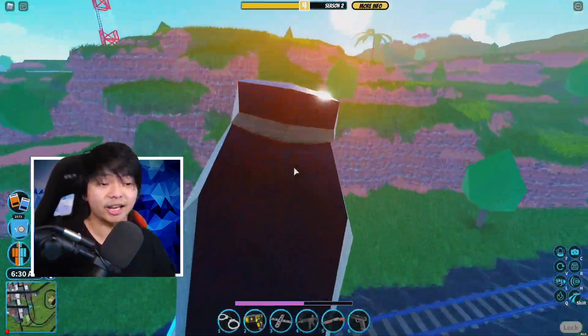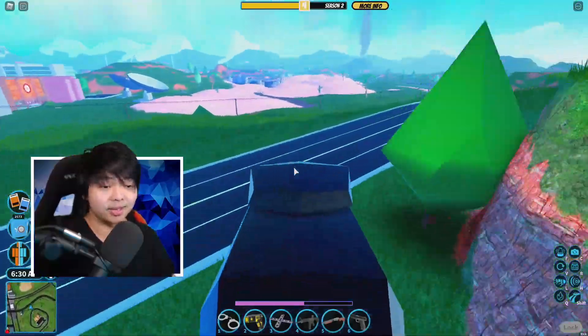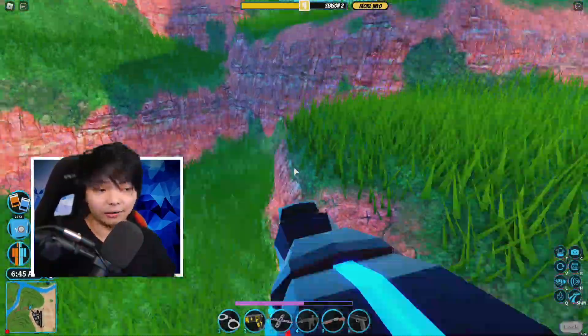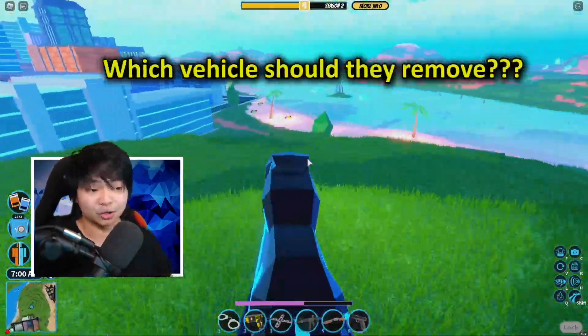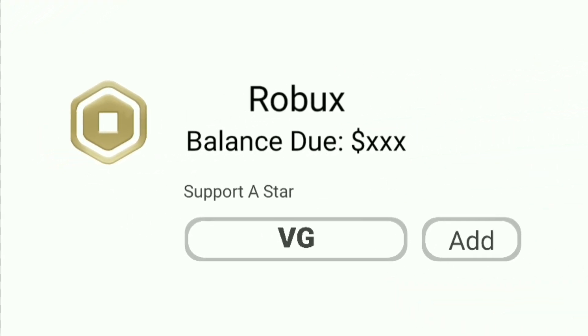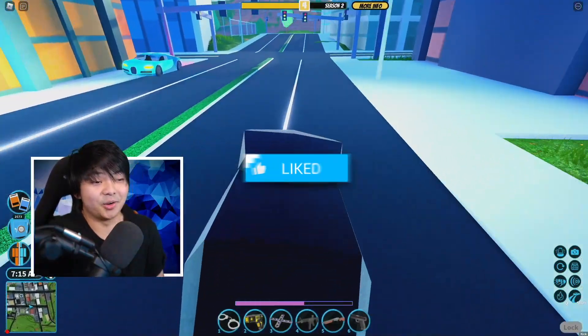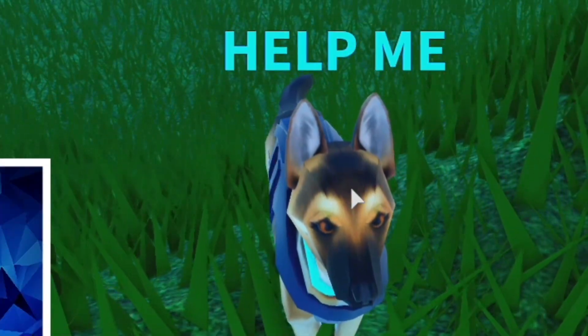The invisible glitch is back again. I hope asimo is going to fix this. I don't think asimo is gonna remove the Doom Buggy since it's been here a long time, but I love the Volt Bike too — I'll let you guys debate on which vehicle asimo should delete. Keep using star code VG when buying Robux or Premium — it helps me out a ton. Subscribe for more!